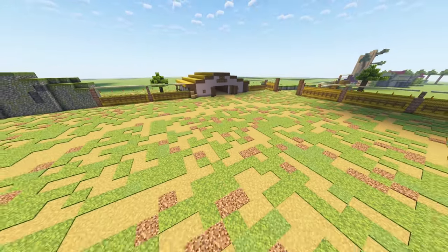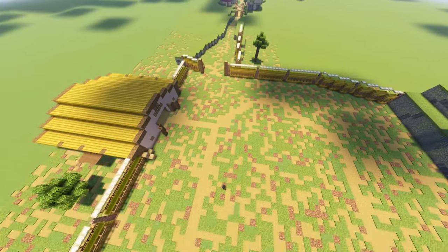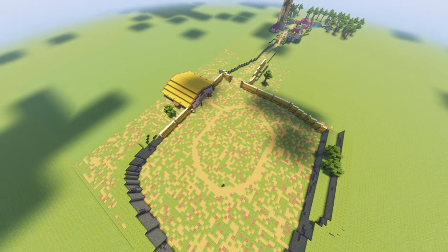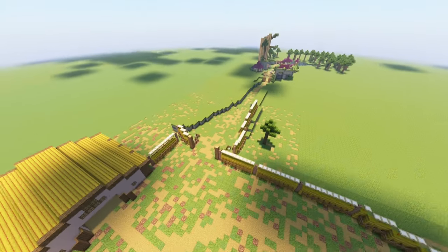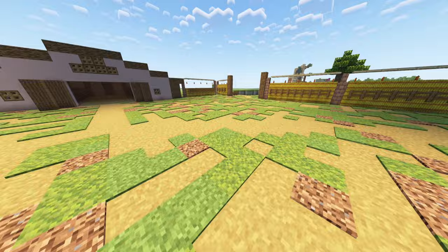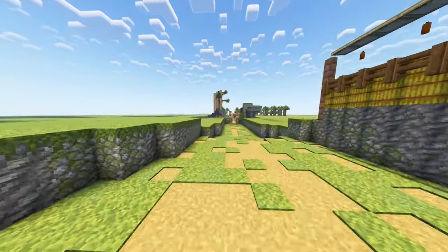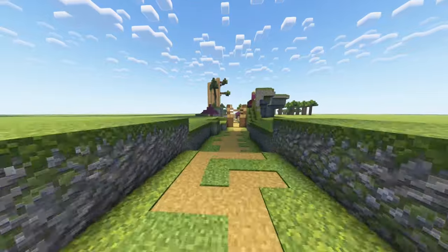Now, those of you that have been watching this series might notice something. Yep, the map has been flipped. I found a website linked in the description that has a collection of maps from different video games that you can freecam your way around — this is really helpful with building the Twilight Princess map. Why is the map flipped? Said website has the GameCube version of Twilight Princess. In this version, along with the HD remake when not in hero mode, Link is left-handed, so the whole map is flipped because previously I'd been using an HD hero mode save file to build the map off of.